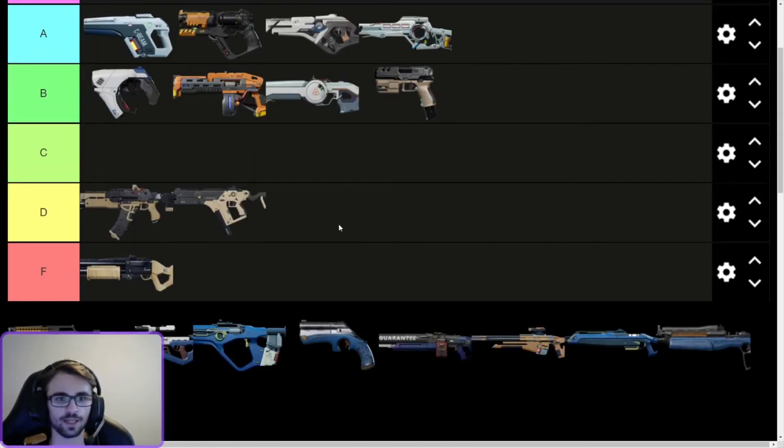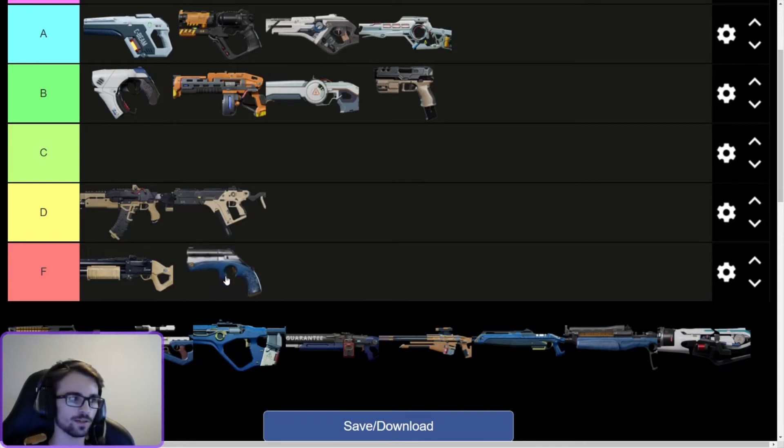Let's move on to the ICA guns. First one — Bulldog, F tier, terrible, don't use it. Just don't use it. It's not good.